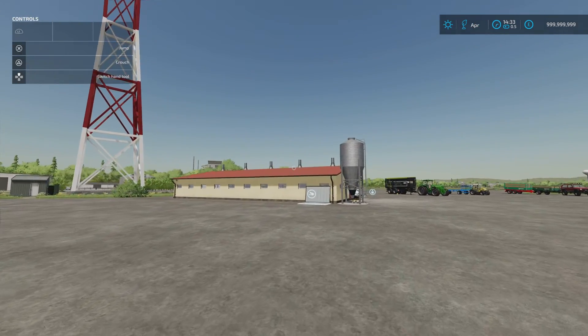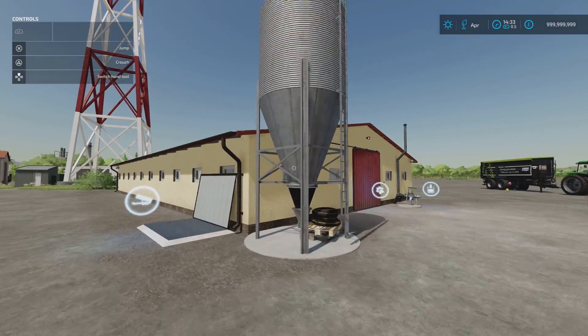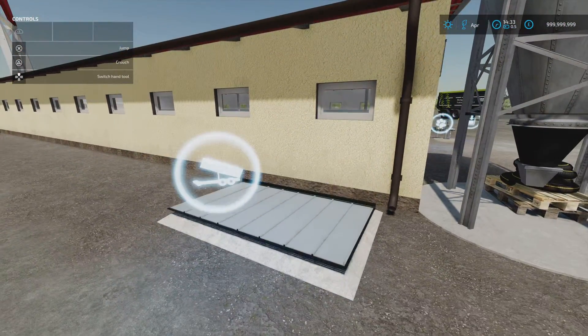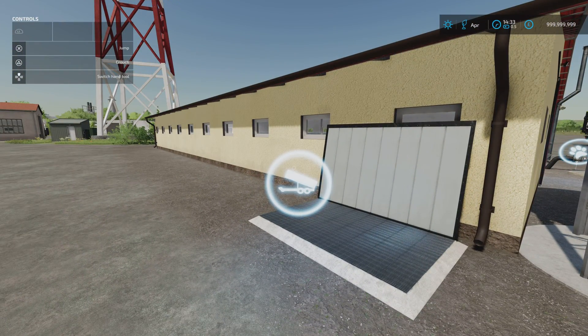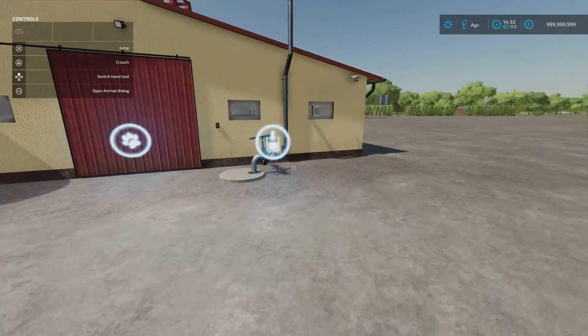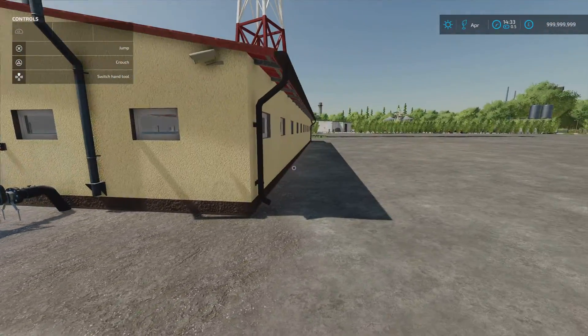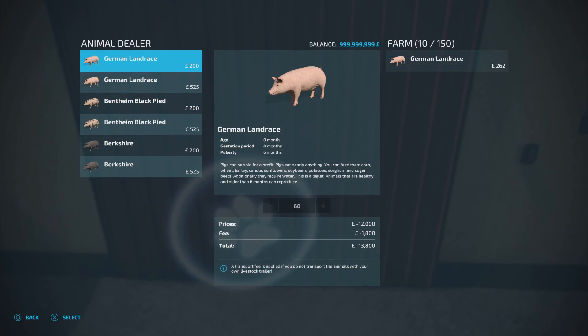Next we've got the Modern Pigsty by 750Ti Modding. 12.4 megabytes download, 42 slots on console, 50,000 to buy, 150 pigs. Opening and closing of the feed point is done here — pig food or separate crop types work fine. Your slurry point is there. If you want manure, you need to place a separate manure point. The dialogue box is just here, and we can open the door as well.